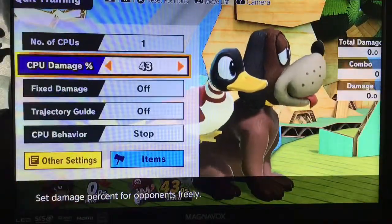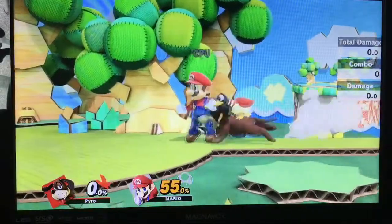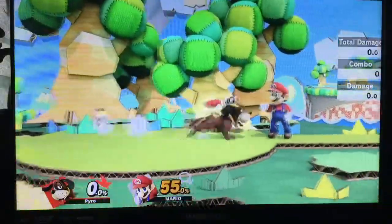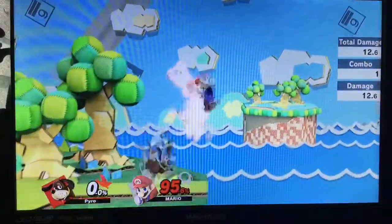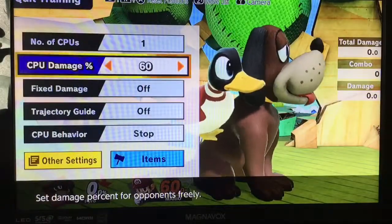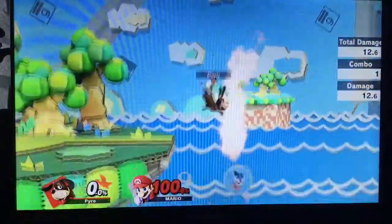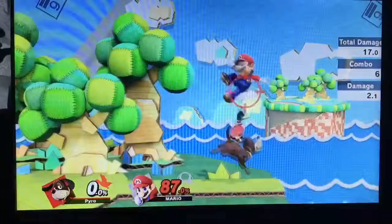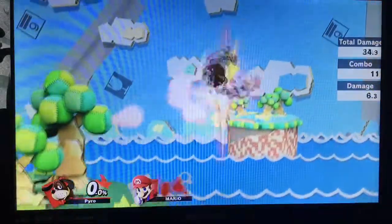Once you get to mid-percents, you can start getting point-blank Clay Pigeon into another Clay Pigeon. This is where things start getting really crazy — the move is comboing into itself. This is where you can get a lot of early kill confirms. There are combo applications for going Clay Pigeon into a second Clay Pigeon into a kill confirm.